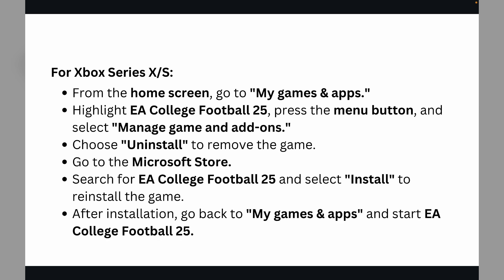For Xbox Series users, from the home screen go to 'My Games & Apps,' highlight EA College Football 25, press the Menu button, and select 'Manage Game and Add-ons.' Choose 'Uninstall' to remove the game. Then go to the Microsoft Store, search for EA College Football 25, and select 'Install' to reinstall the game. After installation, go back to 'My Games & Apps' and start EA College Football 25.